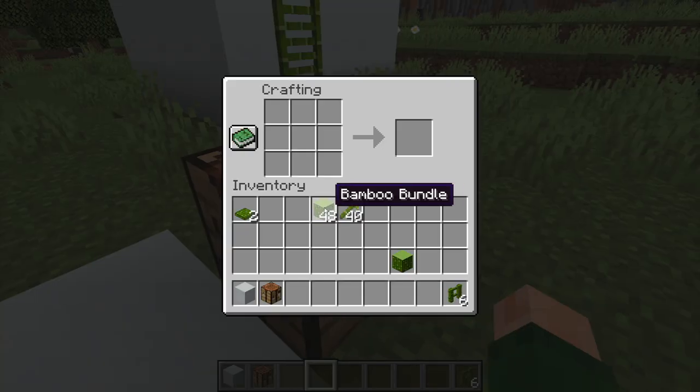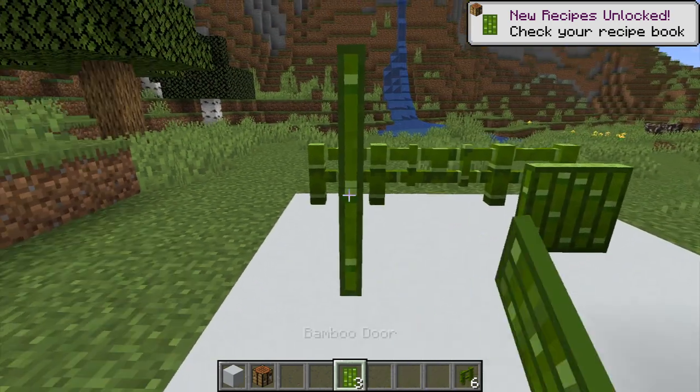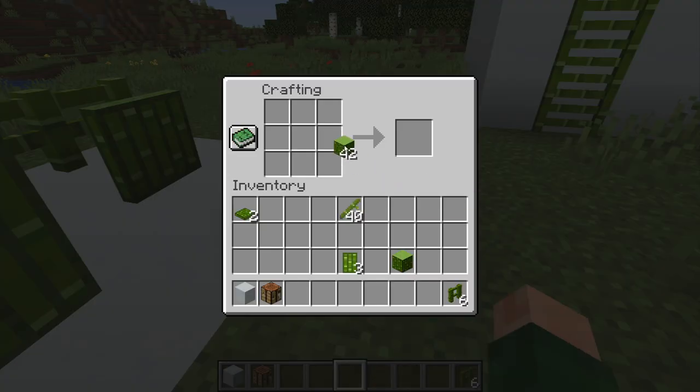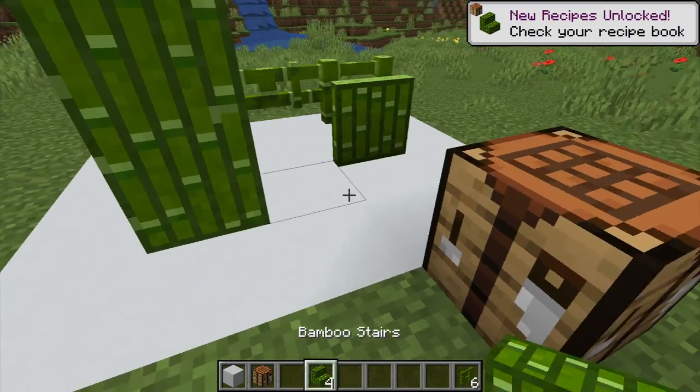The next thing we're going to make is the bamboo door, which is basically the same recipe for everything. And there is your bamboo door. Very nice. And then the bamboo stairs, which is also again the exact same recipe. Very nice.